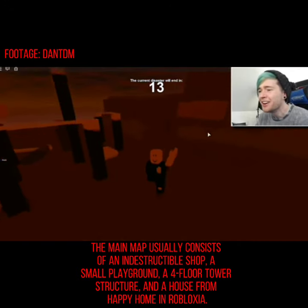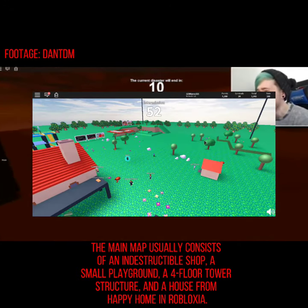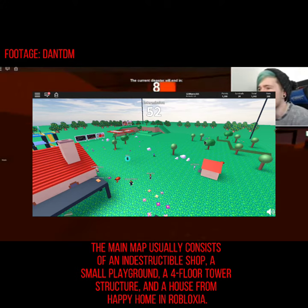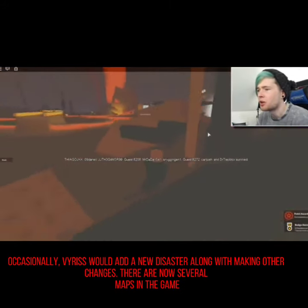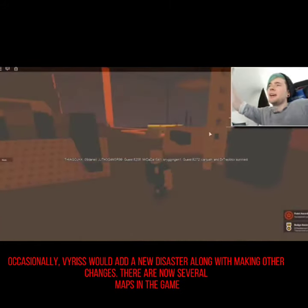The main map usually consists of an indestructible shop, a small playground, a 4th floor tower structure, and a house from Happy Home in Robloxia. Occasionally, Verestive would add a new disaster along with making other changes. There are now several maps in the game.